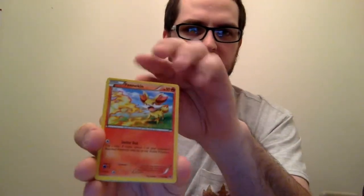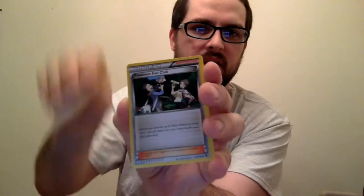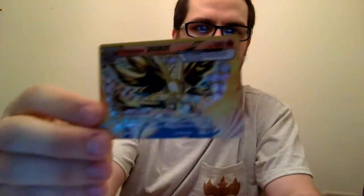We got a Solosis, Delbus, a Fennekin — let me get a little more light on this — a Carbink, a Deerling, a Minccino — I think I'm saying that one right — Audino Spirit Link, Pokémon Fan Club, and a Delphox Break. And a Mr. Mime — look at that one right there, that's nice.